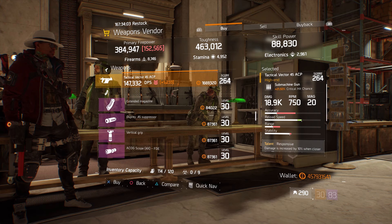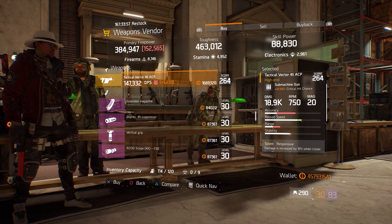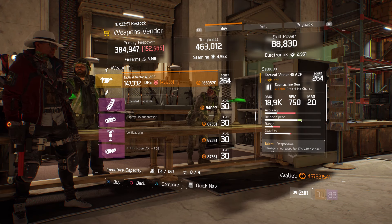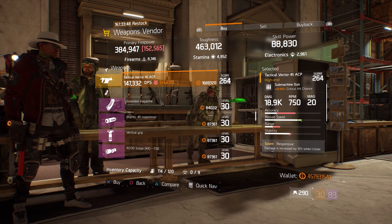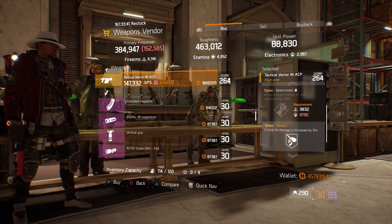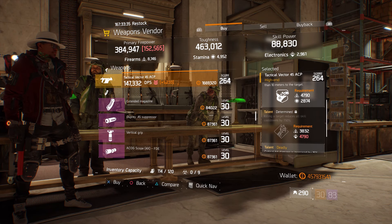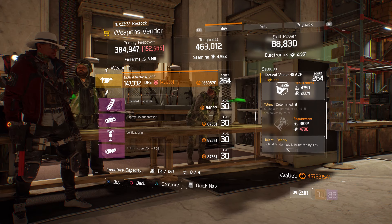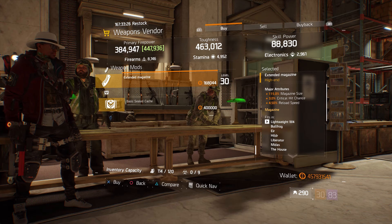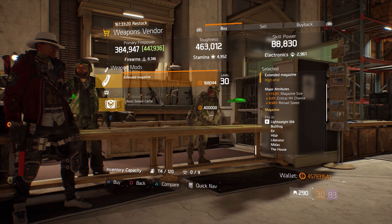For our next gear items, we're going to the weapons vendor here at the base of operations. We got a nice little PVE weapon — a Tactical Vector 45 ACP with a gear score of 264. Critical hit chance is 21.50%, and I picked this weapon because it has the talents responsive, determined, and deadly. If you don't have a house and you're looking for an SMG, this is a decent roll. We also have an extended magazine with 115% magazine size, 3% crit hit chance, and 4.50% reload speed.